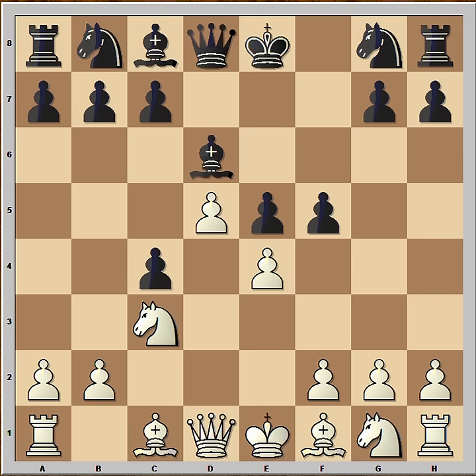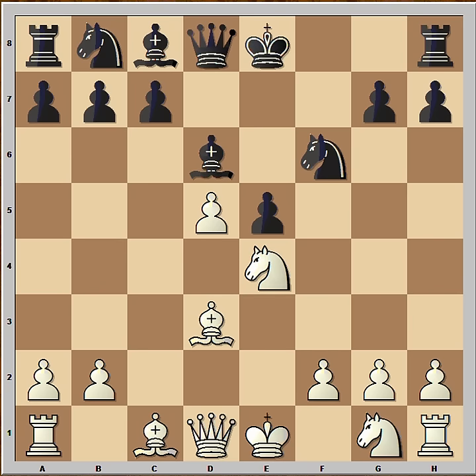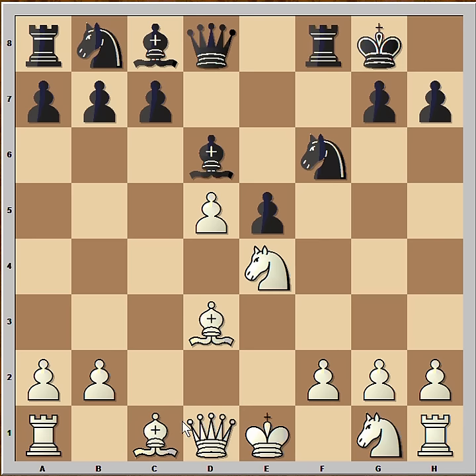f5, white captured on c4, Nf6 adding more pressure on the e4 pawn, Bd3, pawn takes pawn, knight takes on e4, black castled and white played Bg5.